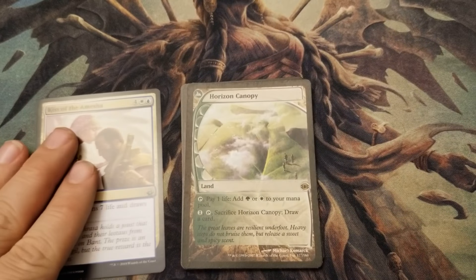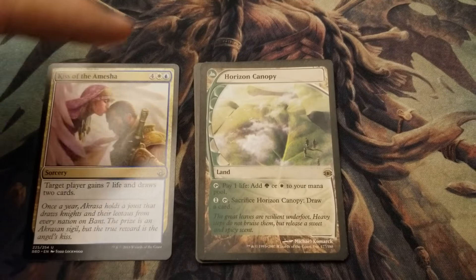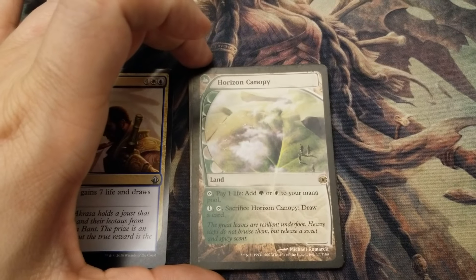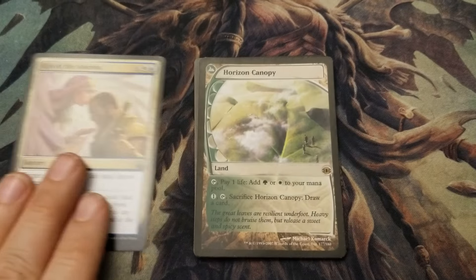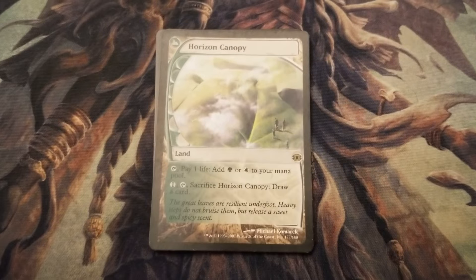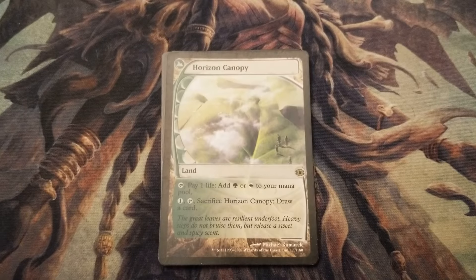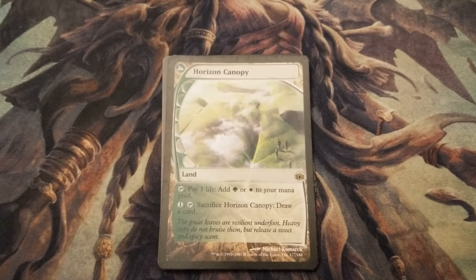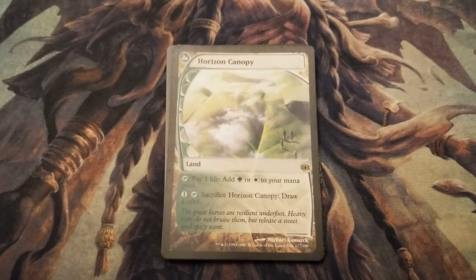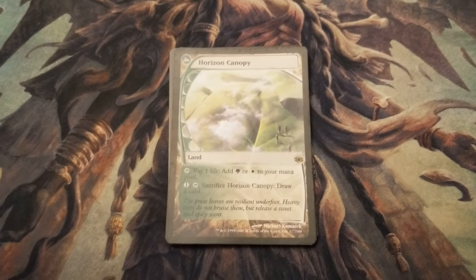You can see the difference between a regular Magic card and a Future Sight card — just the difference in the border. Now, this is a non-basic land. If you notice what it can do — the reason I like this land is that you can tap it, pay one life, and get either green or white mana, a forest or a plains. In Commander format you start out with 40 lives, so paying one life is not really a big deal.